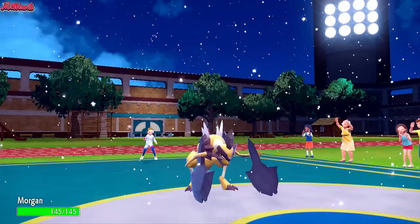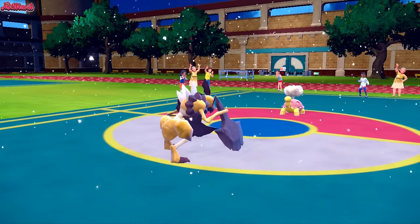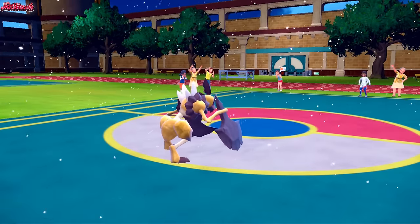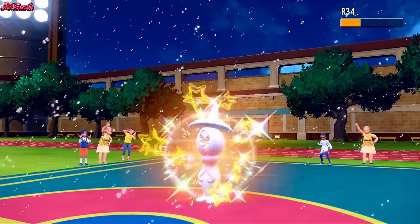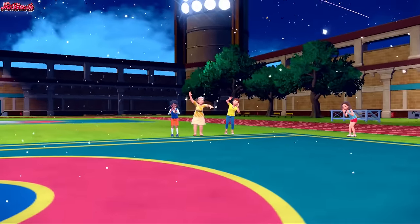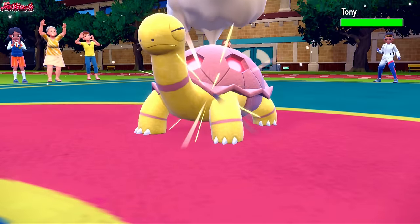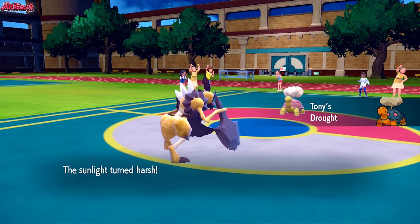They go for Stealth Rocks — we can Rapid Spin them with Serena later since they've got no Ghost type. Hatterene comes in — we go for a Stone Axe, cleanly getting Stealth Rocks up, taking out the Hatterene at the same time. The Future Sight unfortunately fails this turn, but at least we got the Stealth Rocks up. Tony the Torkoal is going to come back in now. I'm leaning towards going for another Stone Axe because we have the Sharpness ability making it really powerful.